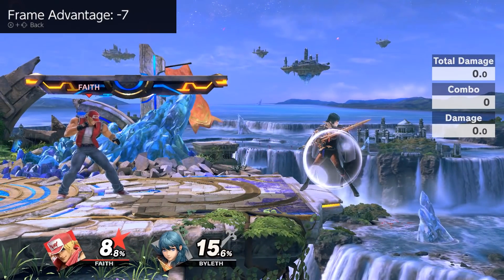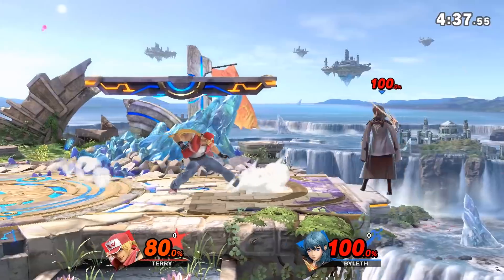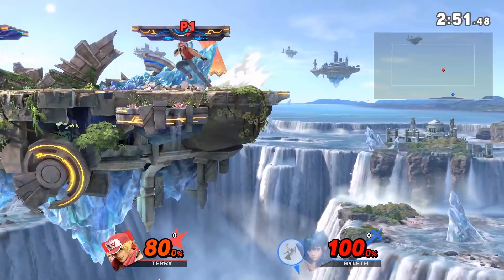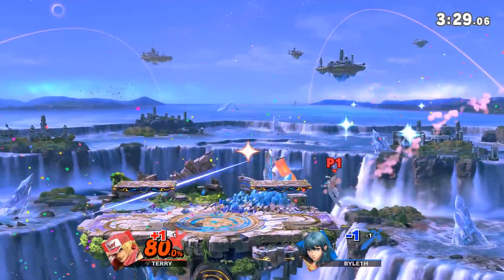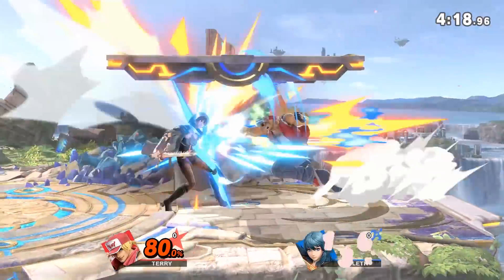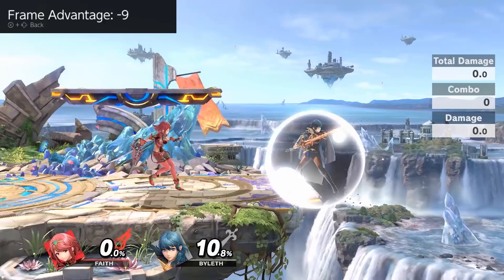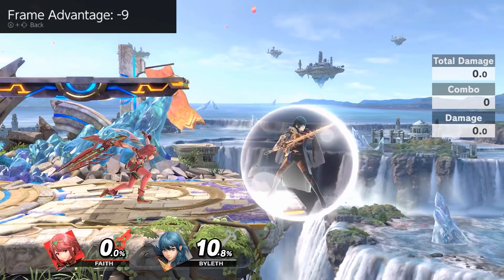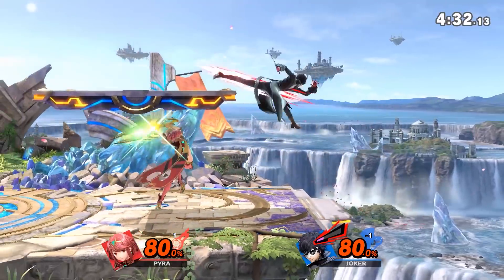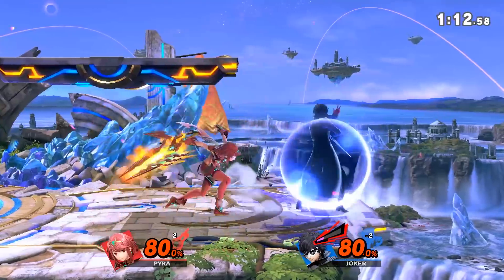Now let's get into some examples of corner pressure setups. Terry's forward tilt is a great tool for starting corner pressure. It's a quick poke that is invincible and also has an option to cancel into a special move after connecting. It also does decent shield damage which can set up shield break situations. Forward tilt on block into dash can cover many options on reaction. The most important takeaway is that you want to center your corner game around low risk pokes that allow you to reposition and react or cover multiple options after the poke. Another great tool to set up these situations on block is Pyra's forward tilt. This move is a little slower but has great range, disjoint, and shield push. This can also hit opponents in the air because of how large the hitbox is. Most characters can't punish a spaced Pyra forward tilt on block, which gives Pyra time to set up for another hitbox to extend the corner pressure.